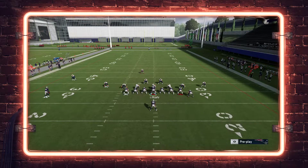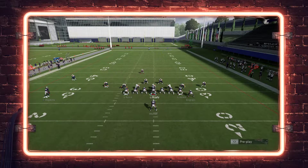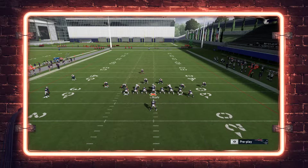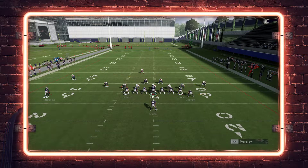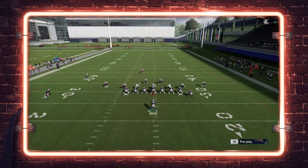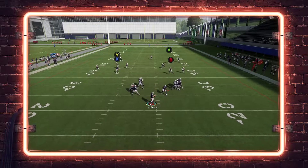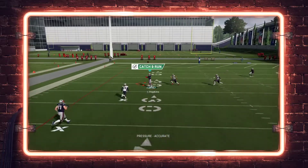This is a hot route master setup. We're going to put the tight end on the wide receiver side on a corner route and smart route him. We're going to take the inside tight end — which is actually a receiver — on a streak. We're going to trail route the B tight end with hot route master. Block the running back once to the outside left, twice up the middle. Then we motion snap DeAndre Hopkins inside the numbers a couple steps.